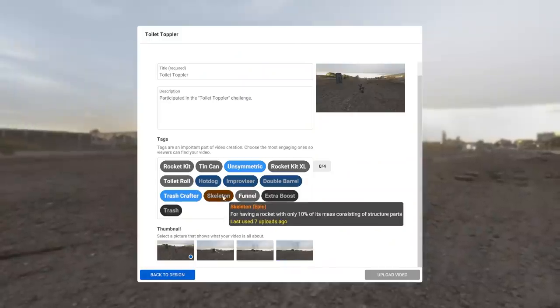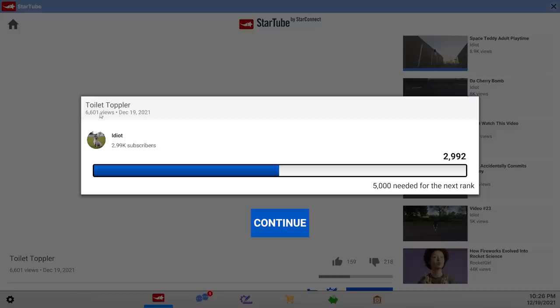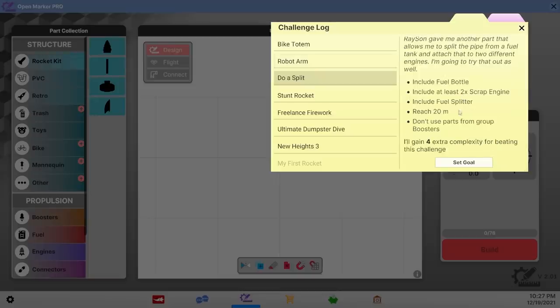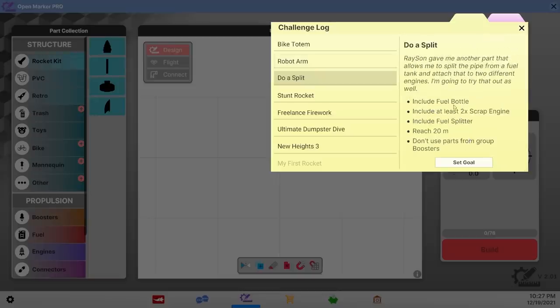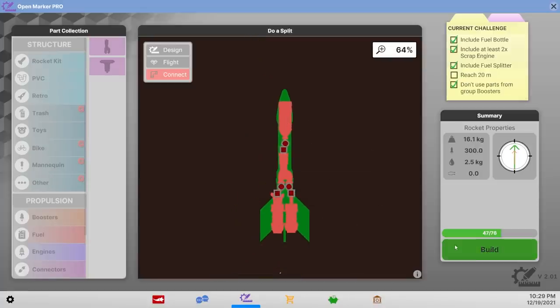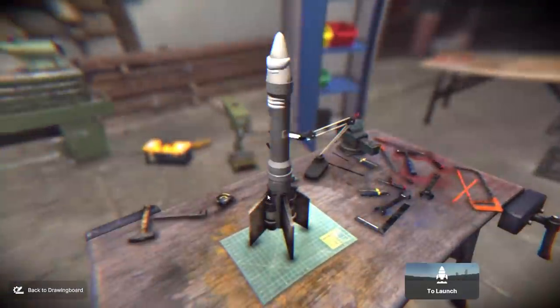So this video is going to be called the Skeleton Trash Crafter Double Barrel. I do not know how to make videos, but I did make a few dollars. This one's also really easy — I get four complexity parts for using a fuel bottle, two scrap engines, and a splitter. We just need to use a fuel splitter so one thing is powering two engines. I just hope this thing can reach 20 meters because fuel-fed engines aren't always particularly powerful.